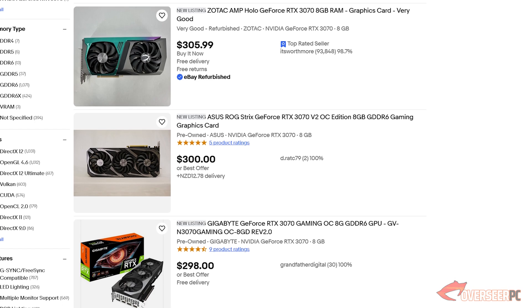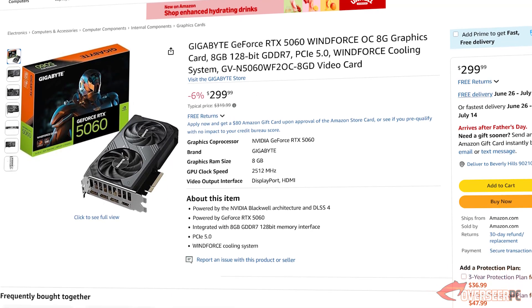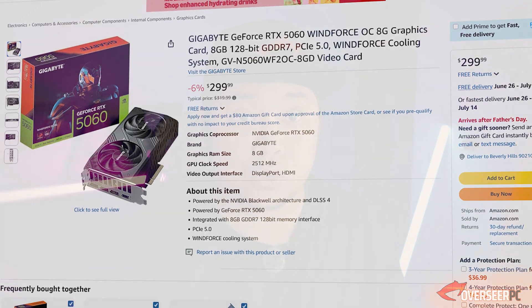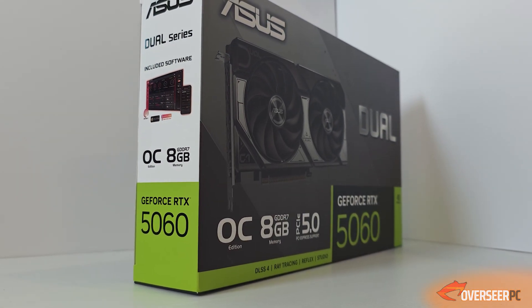Let's say you're on a budget deciding between a used RTX 3070 or a brand new RTX 5060, because the price difference between these two is quite close. They're both on 8 gigabytes of VRAM, and you already understand that this is part of the limitation for this decision.